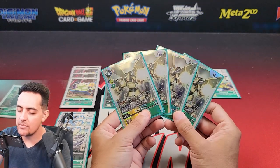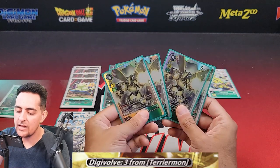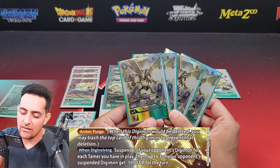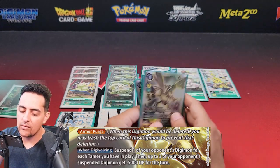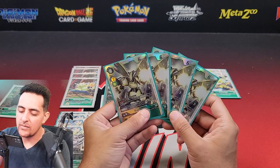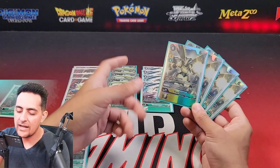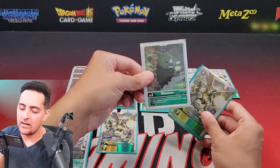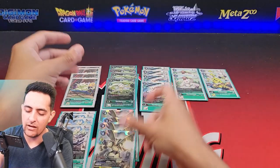Another good level four is the BT8 Rapidmon Super Rare. Rapidmon obviously works very well with TerrierMon — he Digivolves for three instead of four, and gets to suspend one of your opponent's Digimon for each Tamer they have in play. It's really good for minusing Ultimates or other Digimon to gain advantage. If you get the TerrierMon buff, Rapidmon can reach 8000 DP, and with Minomon you can get 9000 DP on the swing. I run four of those.